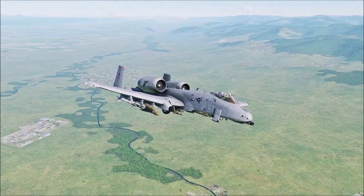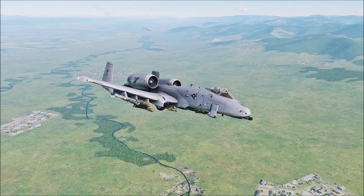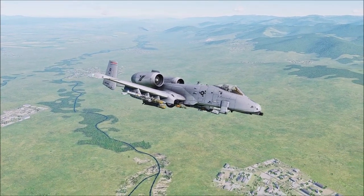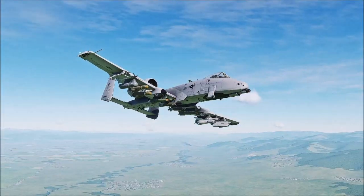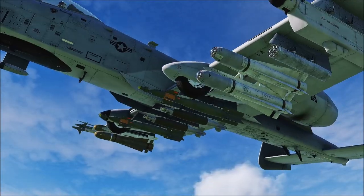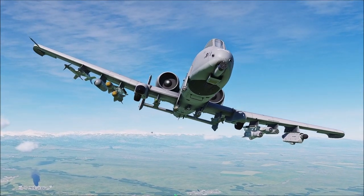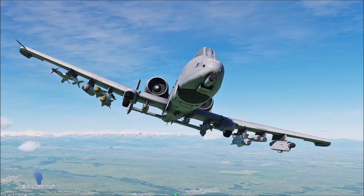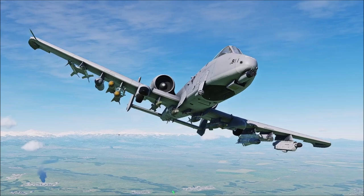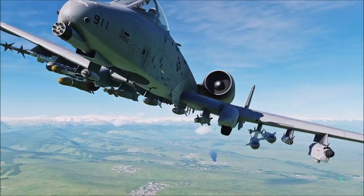Talking about weapons — because that's what everyone likes to talk about, the fun stuff. The old A-10 carried a wide array of weapons. The new one carries the same and more. The old one carried IR and TV-guided missiles — the Mavericks we have on the wings — GPS and laser-guided bombs, all sorts of cool stuff. And the new one carries that and a little bit more. Being an A-10, it also features the 30mm Gatling gun, the Avenger cannon.